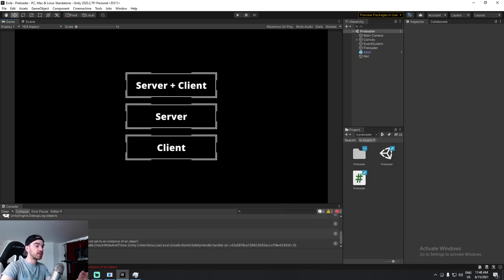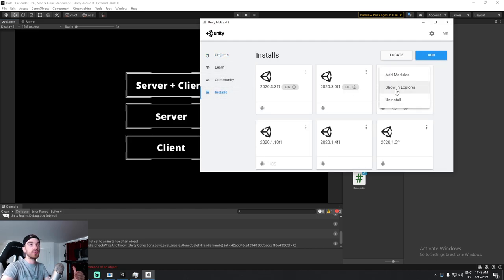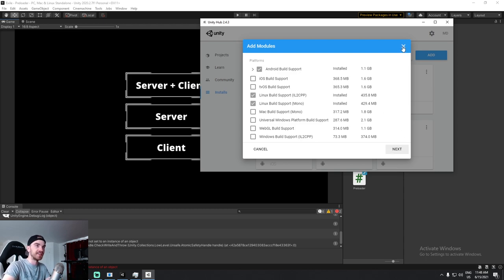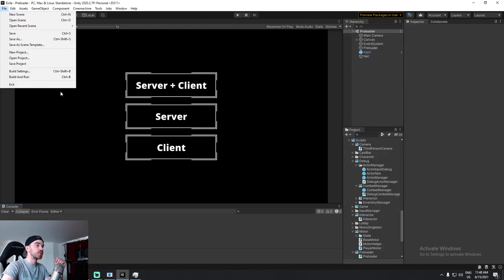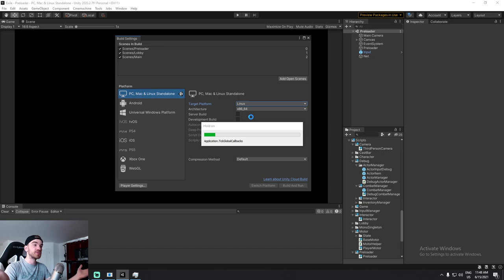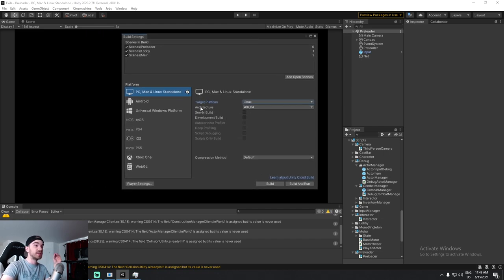Now it's time to prepare the Linux build. Head over to Unity Hub, find the version of Unity you're using, and go under Add Module. Make sure you have Linux build support installed — I installed both, but I believe you only need IL2CPP. Just install both to be safe. Once your Unity instance is upgraded, go under build settings and switch to Linux. In my case it always crashes, so wait for the crash, reopen Unity, and you should be fine. We now have a Linux target platform, 64-bit architecture, and I can choose server build.